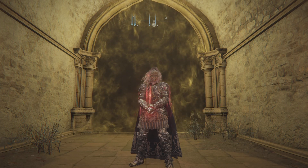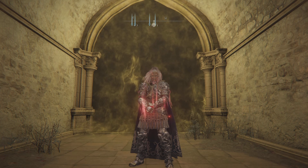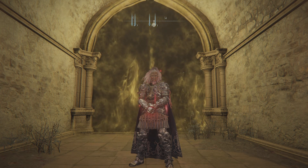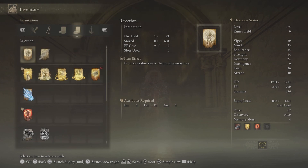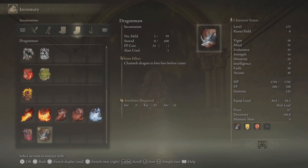Hi guys, it's the Basic Gamer and I hope you guys are doing well and having a fabulous time. We are here to take down Malenia using our Dragon Communion incantation which is called the Dragon Maw.